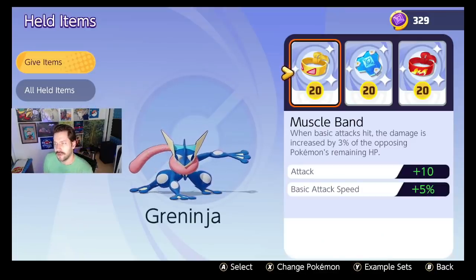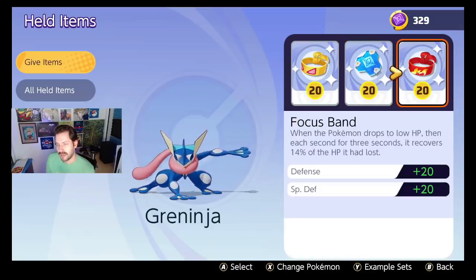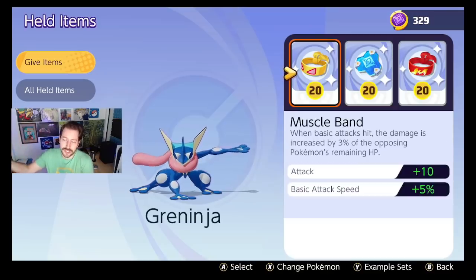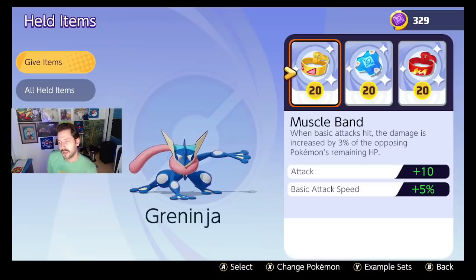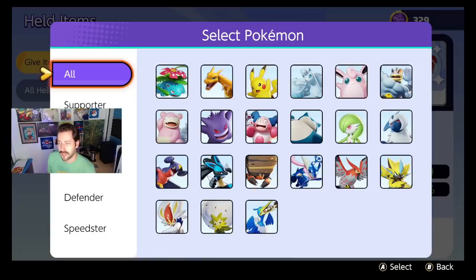Greninja: Muscle Band because I feel like you're doing a lot of basic attacks. Buddy Barrier is still amazing, and Focus Band for Greninja because Greninja loses a lot of life really fast. I've seen people run other setups. Given how I'd recommend upgrading items, I think this is a solid setup. You could probably run crits on Greninja pretty well — there's a min-max build that's maybe better — but this is a solidly safe build that keeps you alive long enough.